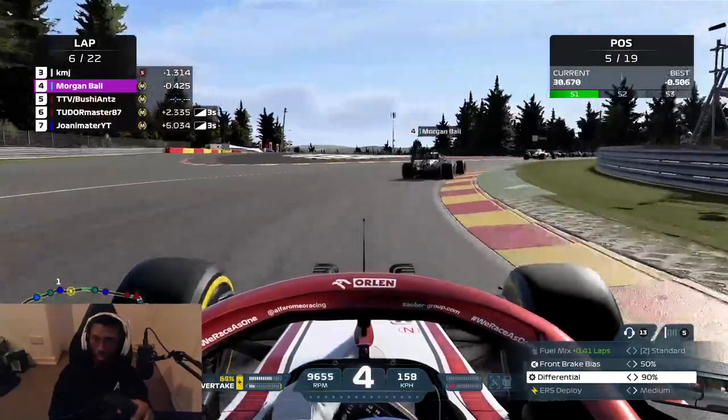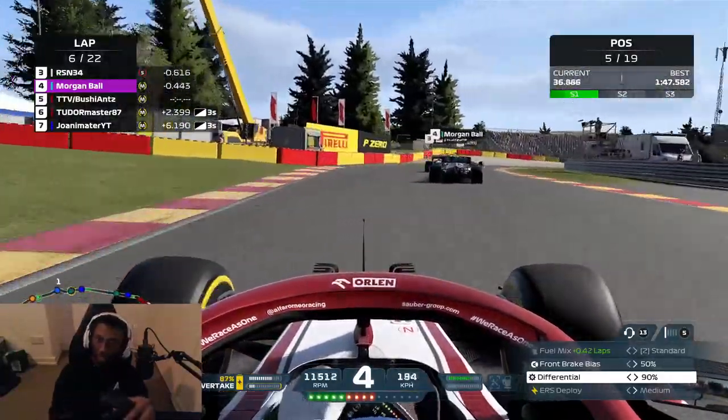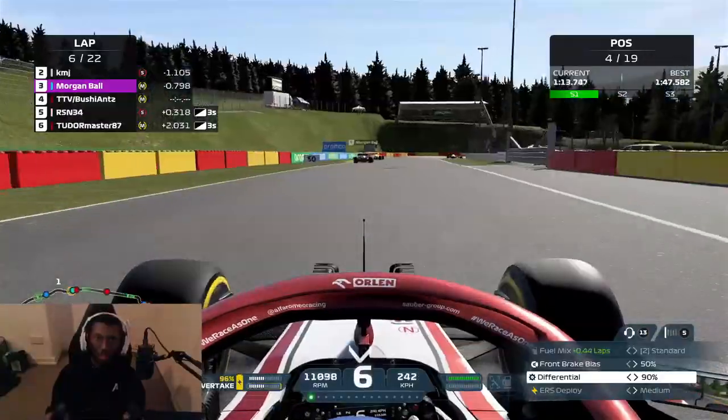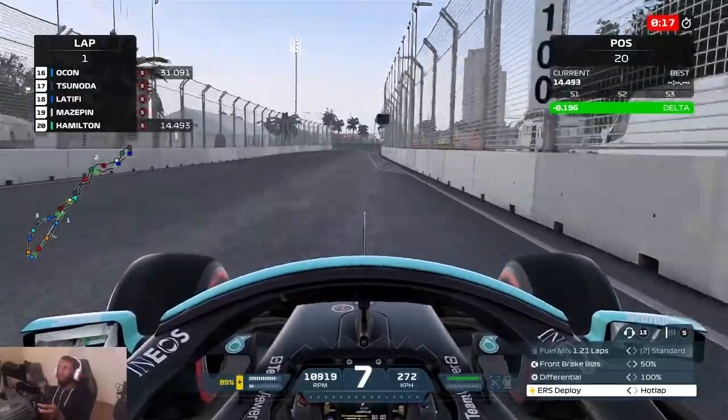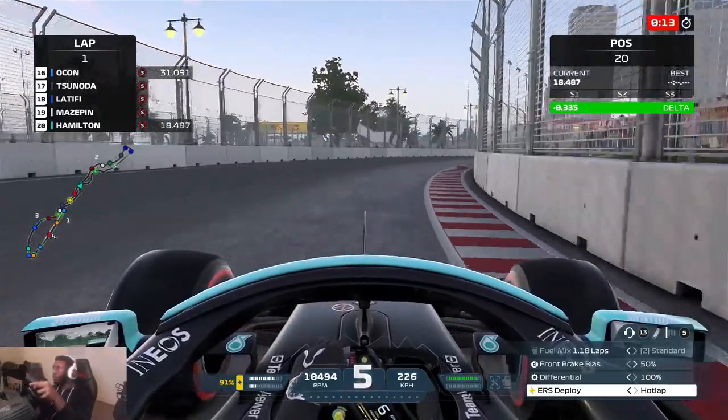The only issue with traction control on F1 2021 is that it's quite forceful, meaning that even if you're using medium, you're still losing out on time compared to people who don't use traction control at all. So how do you turn off traction control without spinning every time you even think about breathing on the throttle? If you've ever watched F1 in real life, you'll hear that drivers have very smooth inputs — but what does that actually mean?